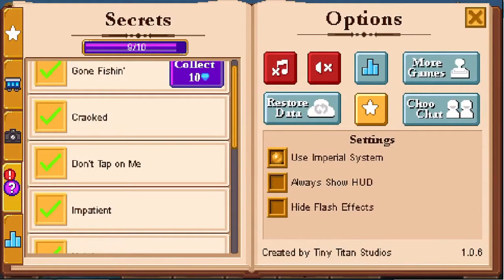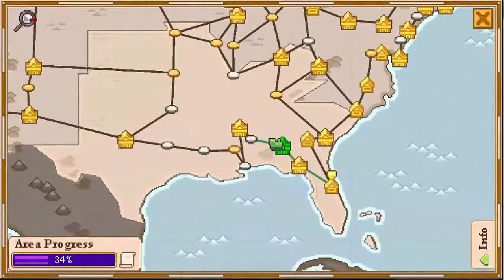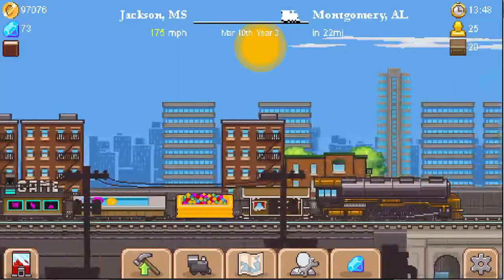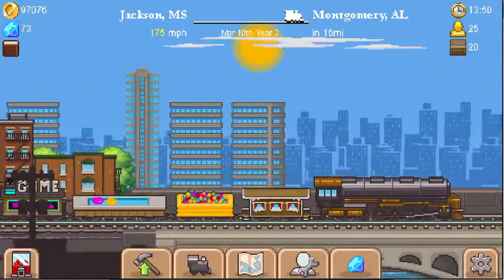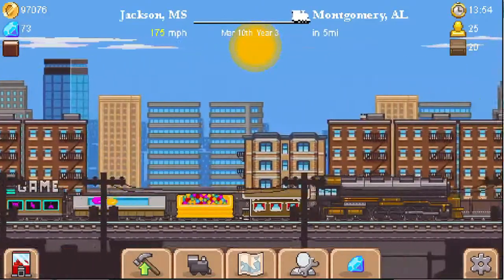That's nine out of ten. So all we're looking for now is a windmill. We're going to grab the Gone Fishing achievement and then we're going back to Montgomery. We're only a couple stops away, and it says the windmill should be on the little farms — we need to tap on a windmill. Once we get out of the cities, we'll start looking.